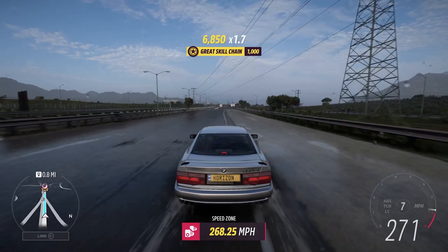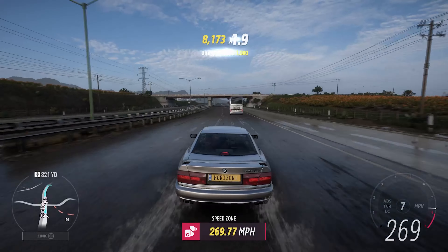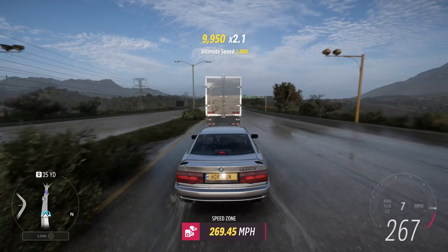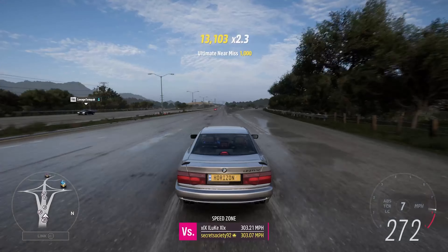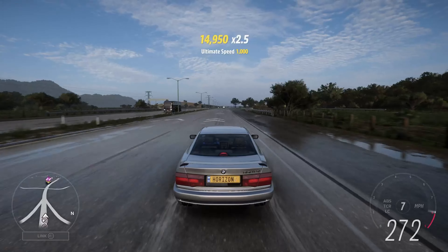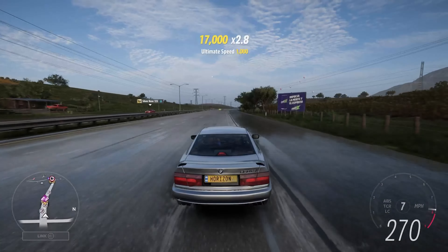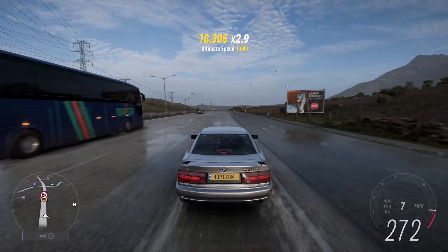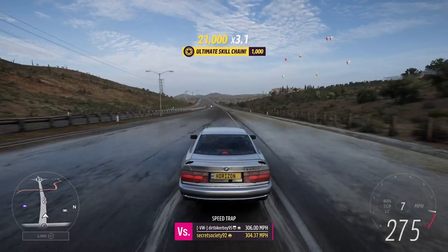And there's 270, there's 271, there's 272 — so we're already beating the top speed of this car in the previous game. Let's see if we can improve upon that even further. We've regained speed after losing some. We're coming to the downhill section now where we will gain speed, but it's about whether or not we'll hold it after the fact. At the end of the day gravity is not our engine, but it does help on the downhill sections.